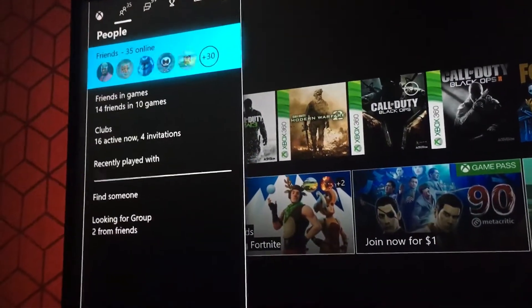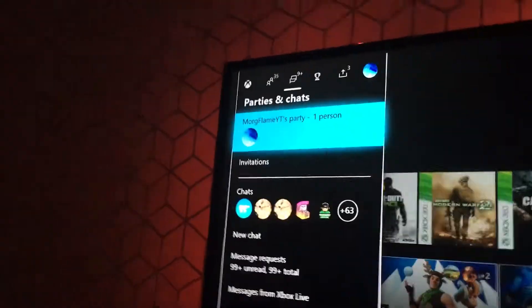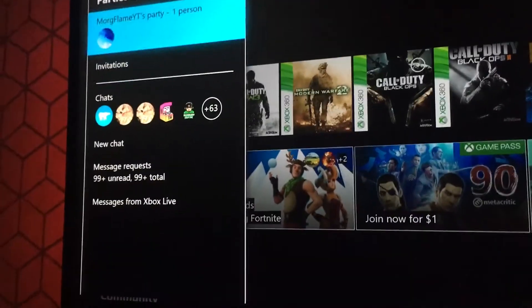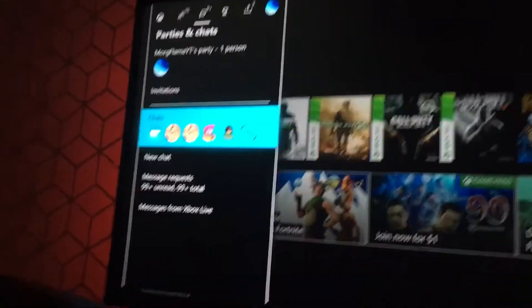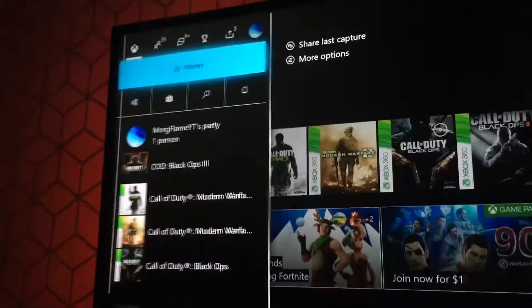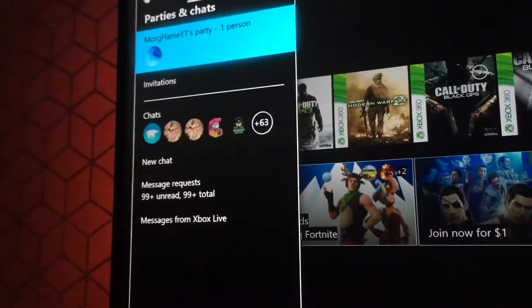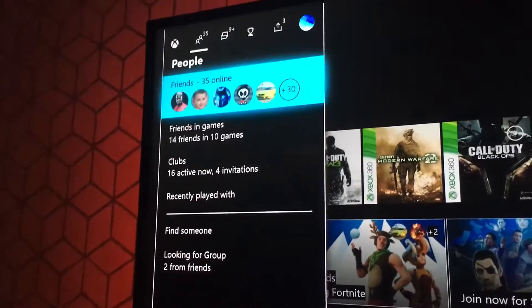The view messages option is in the middle. Why is it in the middle? What the heck? You have to go into the middle section to view your messages and your friends list.